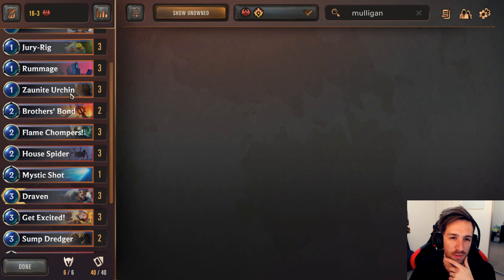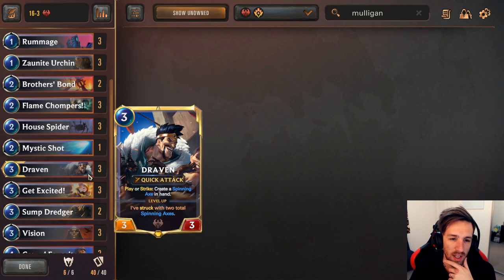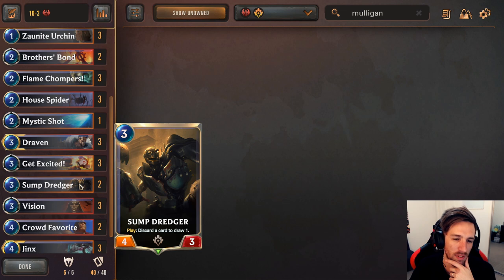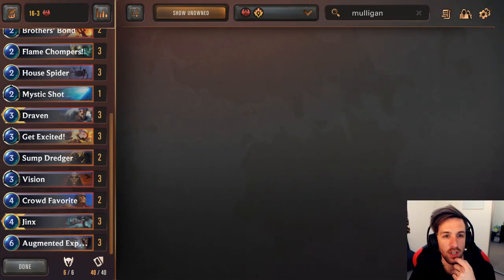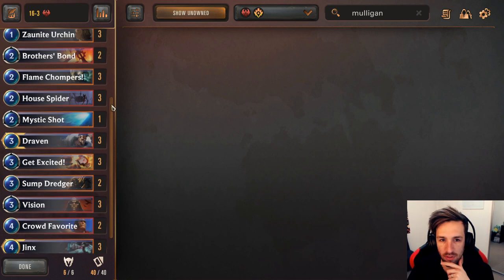To sum it all up, just look for the Zornite Urchin and the one-drops, keep the Draven most of the time, and oftentimes that's probably going to be just enough to get you through the games that you need. I'm going to drop only a couple of tips for this deck, because it's really intricate and it takes a lot of practice to master it.